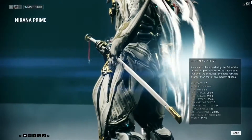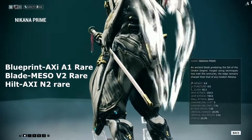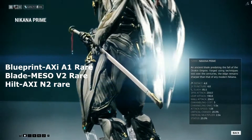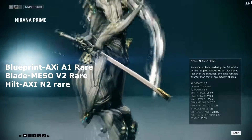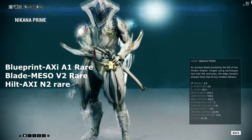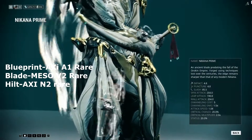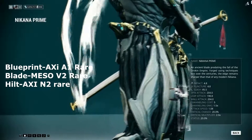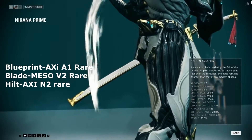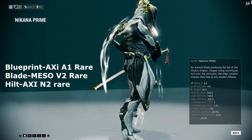About drop locations: you can find the Nikana Prime Blueprint in AXI A1 as a rare drop, the Nikana Prime Blade in Meso V2 as a rare drop, and the Nikana Prime Hilt in AXI N2 as a rare drop. Since all of them are rare drops, I recommend you use maximum refined radiant relics and find or form groups with the same required relics for a higher drop chance.